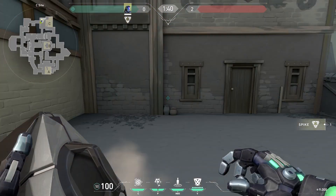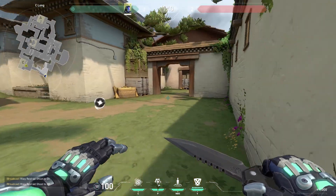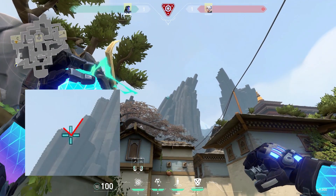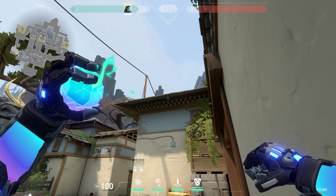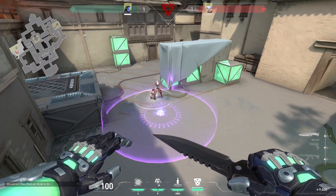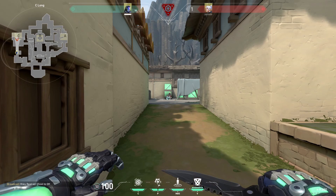On C site we can do something very similar — we can plant for long right around here and then we have one lineup to throw from each side of long. First one: get into this corner, aim on this corner of the rocks, and throw. For the second one, get into this corner, put your flashbang icon over that gray box, and throw.